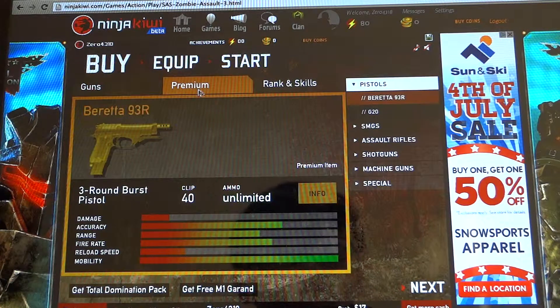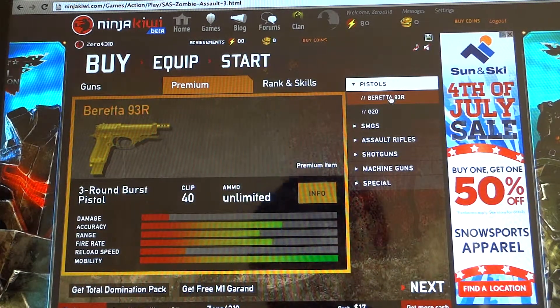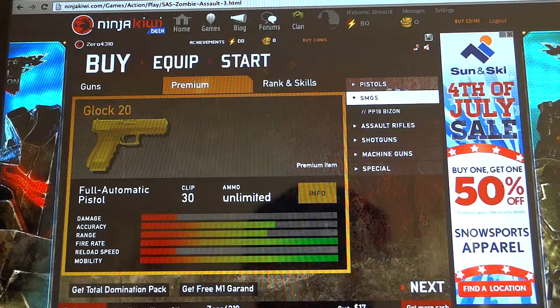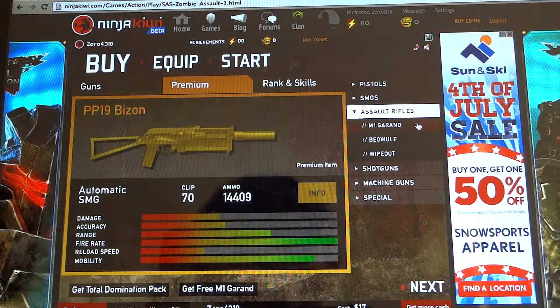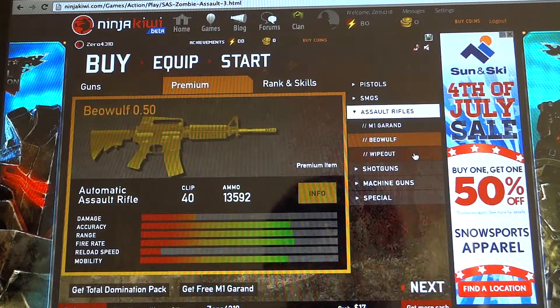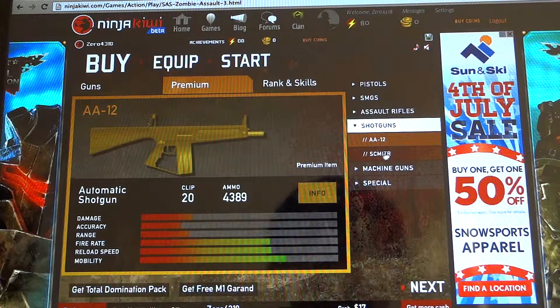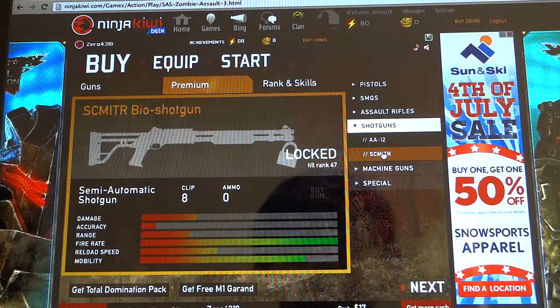And if you want the premium, you're going to need some money from Ninja Kiwi. You can get the Britna, the G20, the Glock, the Bison, the M1 Grand — you can get that for free. Just go down here and click on that and they'll give it to you for free. And the B-Wolf, and then Wipeout — I never used that gun before. But the A-12, the shotguns, I love them.